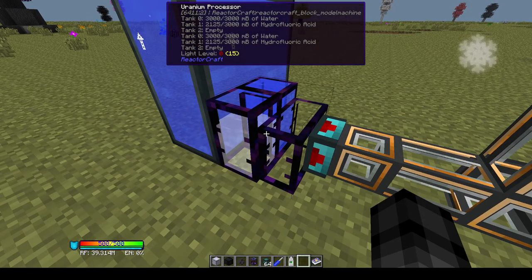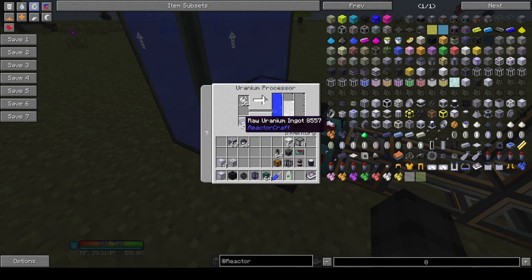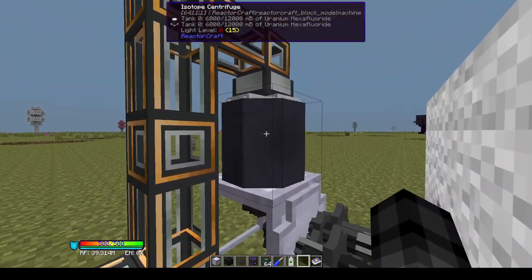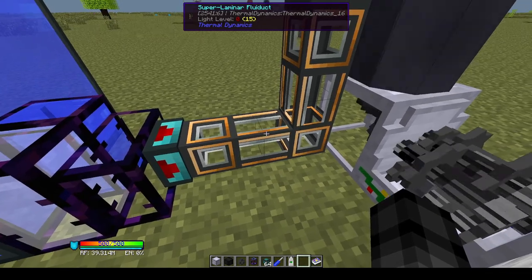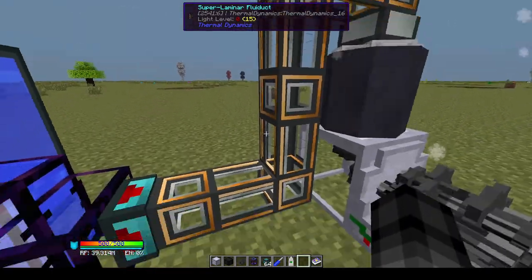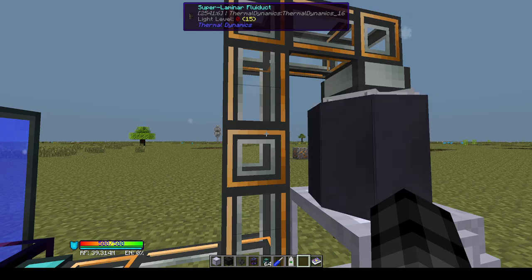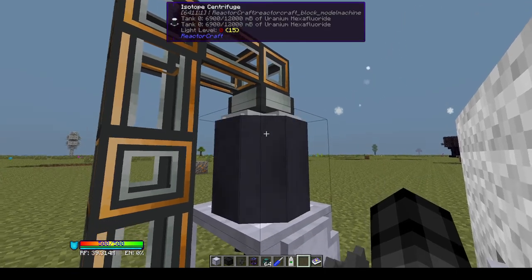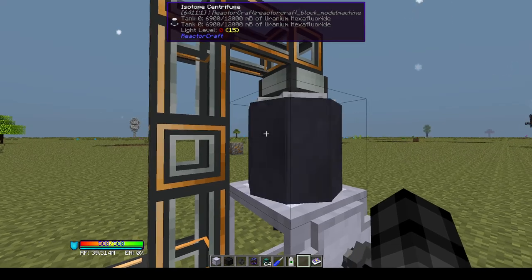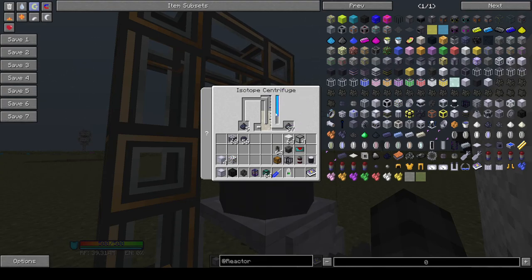The uranium processor does not require any power — it will just work by itself with the required water, fluorite, and uranium ingots. The isotope centrifuge however does require power. The uranium hexafluoride is a gas, so it can be carried by the gas ducts from ReactorCraft, but fluid pipes like superlaminar fluid ducts will also carry it, as will fluid conduits from EnderIO. The uranium hexafluoride gas must be input into the top of the isotope centrifuge — the bottom is needed for power input. It then gets processed into enriched uranium dust and depleted uranium dust.